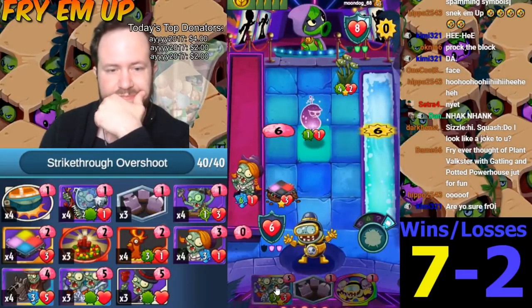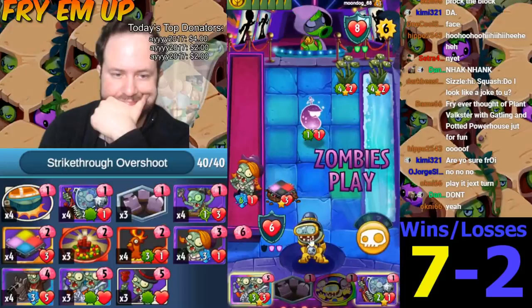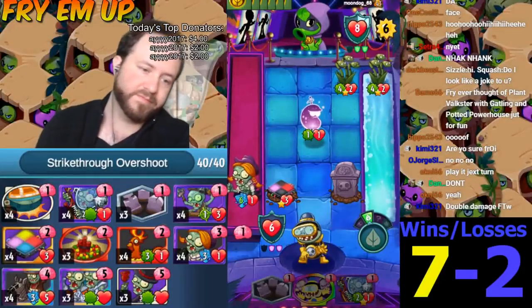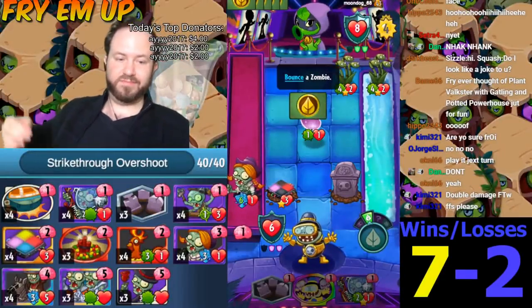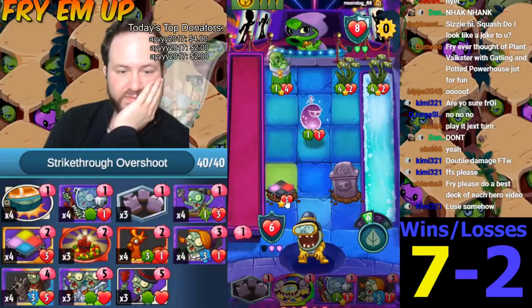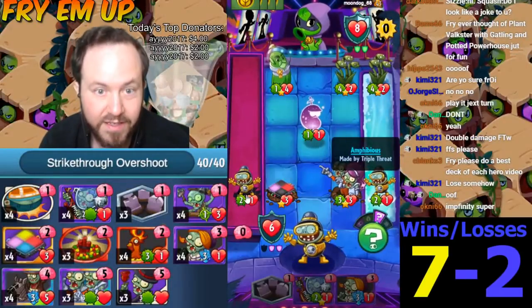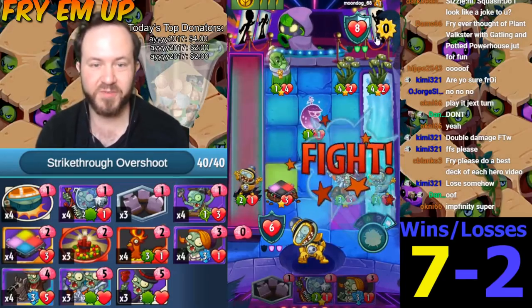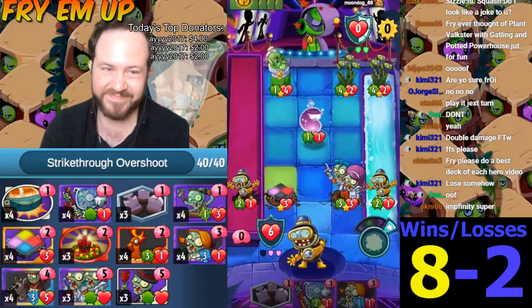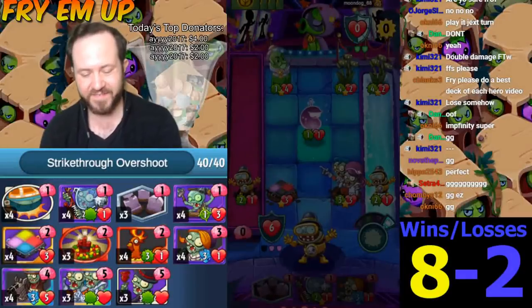I'm gonna do this next turn. Oh, here we go — perfect. Let's do six. If anything goes to one, we usually win. We have to do this just to survive too. Oh perfect — we should win here. It needs double threes. Yes! This deck went eight and two. I don't think the overshoot zombie — even though it did win us the game — was good. I think everything else was fine though.